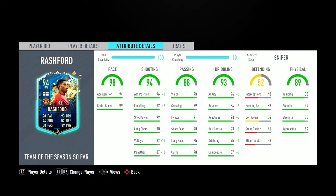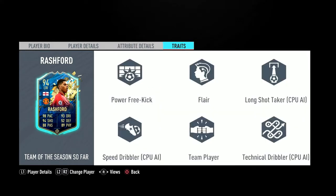His stats are 98 pace, 94 shooting, 88 passing, 93 dribbling, and 89 physical — absolutely fantastic overall. Pace and dribbling are maxed out, and with the Sniper chem style, shooting is nearly maxed out too. Passing could be a little better, but I'm not going to complain with these stats. This card has some of the best stats I've seen, and I can't wait to play more Team of the Season cards.